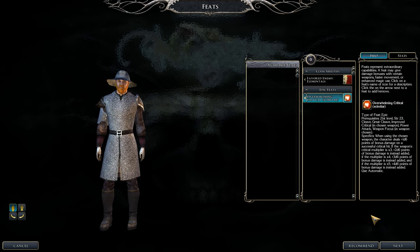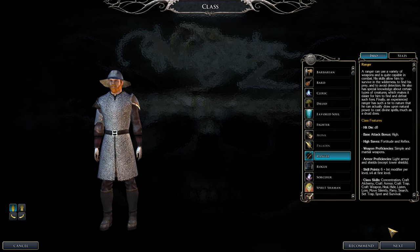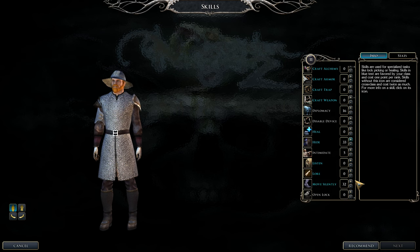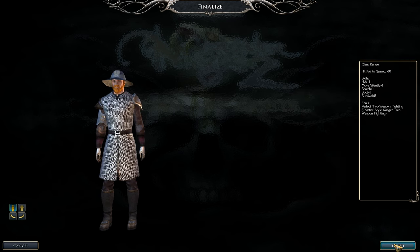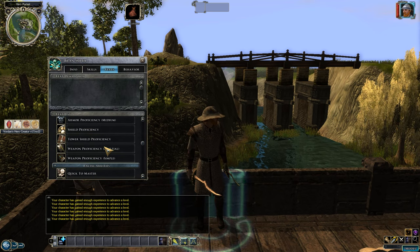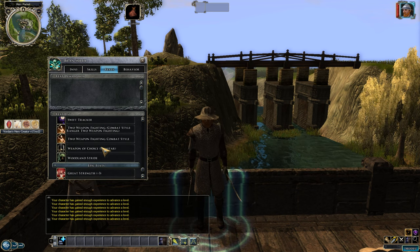We should now be at level 30 — that's Ranger level 21. Put your remaining skill points in Survival. And we automatically get the free feat: Perfect Two Weapon Fighting. Your main hand and offhand now attack exactly the same — no penalties whatsoever. Ranger class leveling is complete.